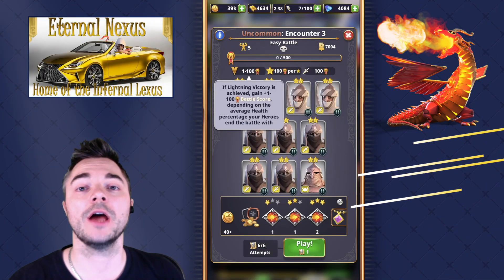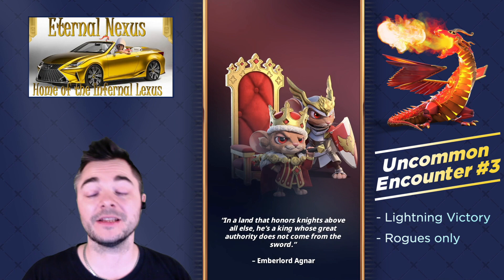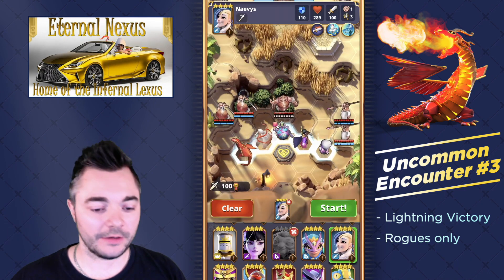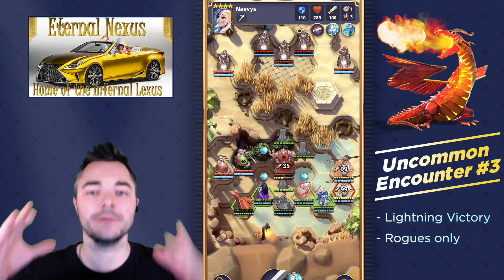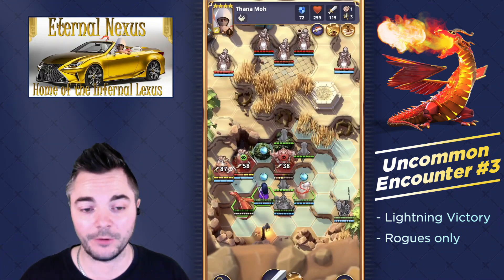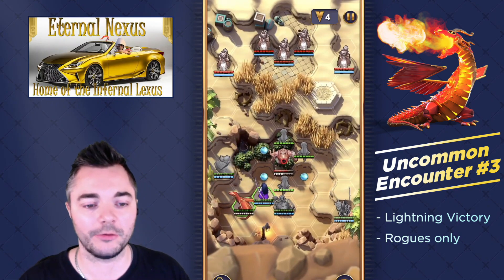That takes us to uncommon encounter number 3 with one of the easier requirements: only play rogues, which gives us a wide variety of units. There are a lot of good rogues in this game. The unit selection took me a little while, but eventually I settled on the approach: open with Gix and hit in the middle. We don't want maximum damage — we want to create as many frogs as possible so our enemies cannot connect with us.